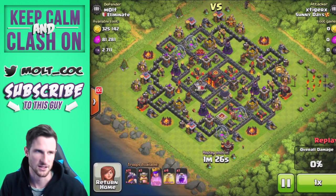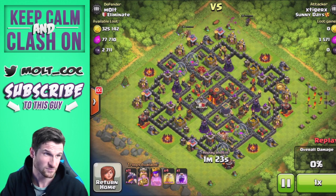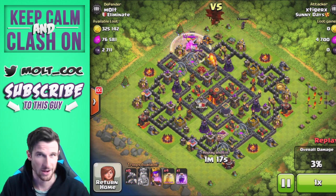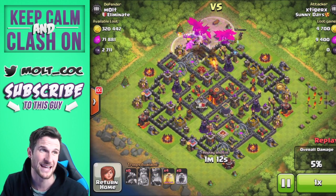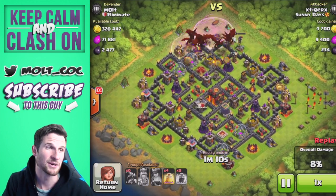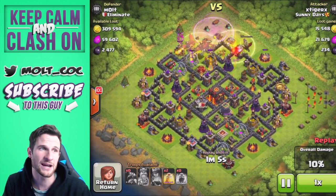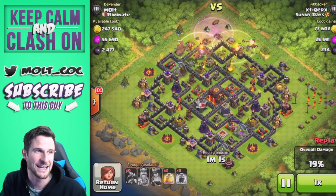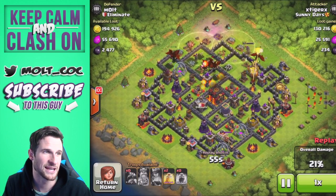My base is doing good. This guy attacks with max dragons and can't even one-star me. It's probably because he deployed them all in one group and wasted that rage spell. He's got four heal spells that he ends up using. He's coming from the top of the base trying to annihilate me.